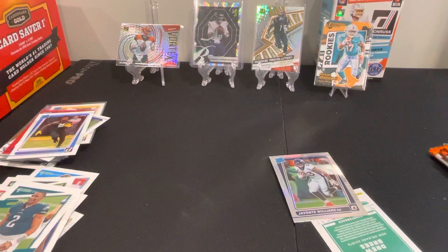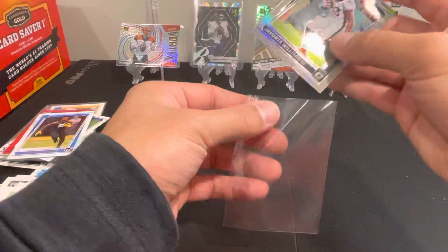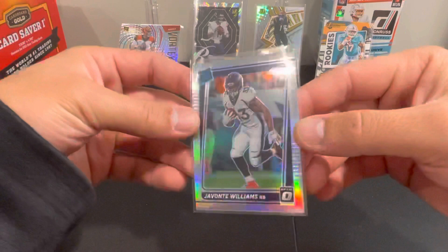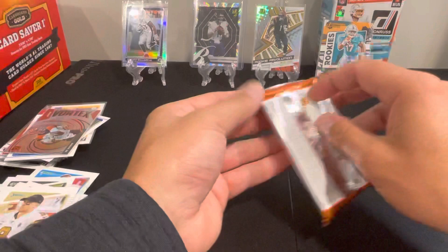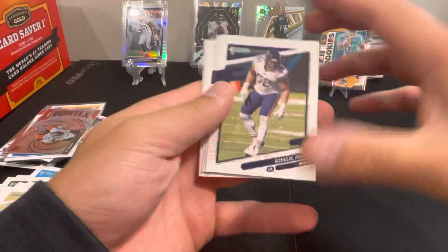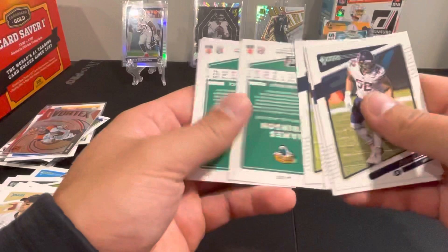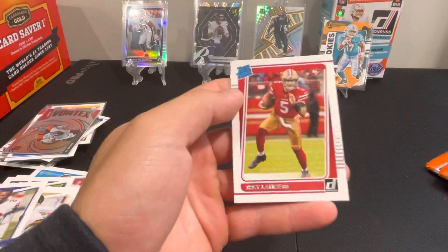Larry Roundtree. Drew Brees image variation as well — Drew Brees no helmet, that's one of the ones you want to hit. Silver optic — I guess I'll take down Joe Burrow. Not the best rookie hit but still a nice card. There's a good one on the back there — that's one of the rookies we're looking for. Jalen Mills, Thomas, James Robinson, Saquon. Marquez Valdez-Scantling and Trey Lance — base rookie.